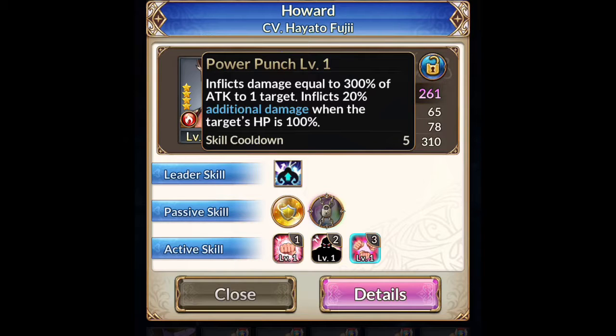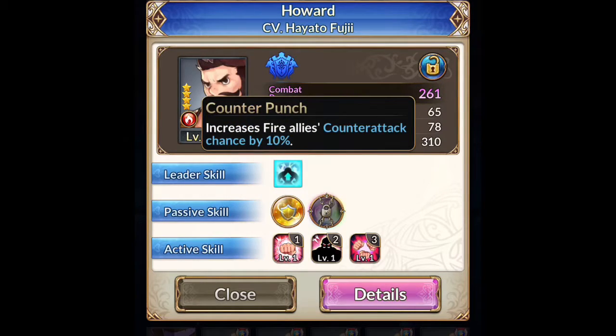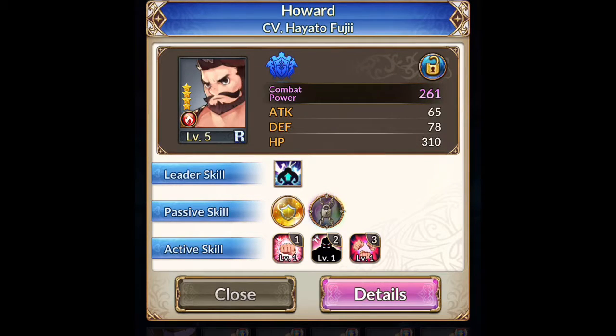I don't have a tank right now, so he might have to do. Inflicts damage equal to 300% of attack, inflicts 20% additional damage when target HP is at 100%. This third one is kind of — I don't want to say it's useless, but it kind of is. Revive and become immune to damage for one turn upon taking fatal damage — that's actually not bad.